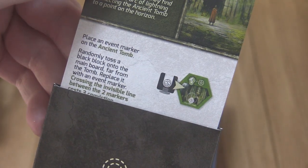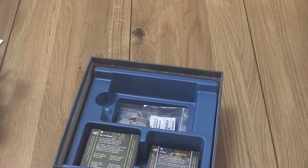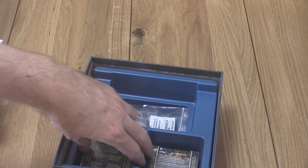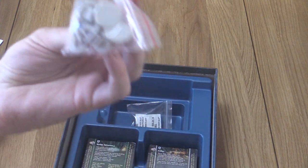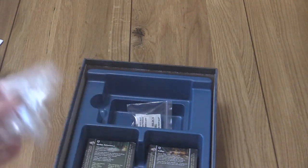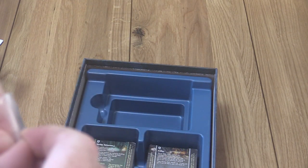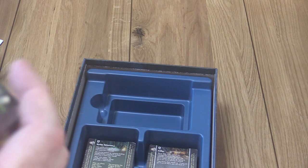Looking at another packet: Chronicle Inn cards. There seem to be quite a few Inns because I think there are multiple of them on the board, so you're likely to come across them. Showing a couple for flavor - 'Puppy Dog Fight,' 'Tall Tales,' and many more. There's certainly a lot of content here - you'd have to play quite a bit to get through it all.